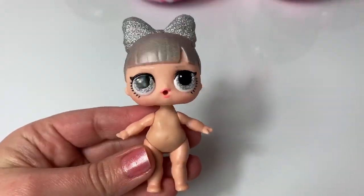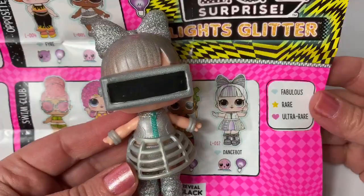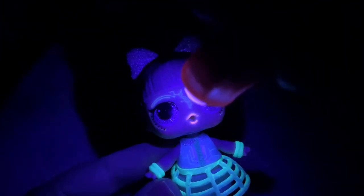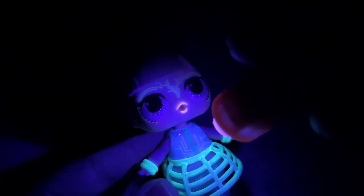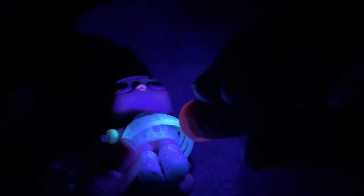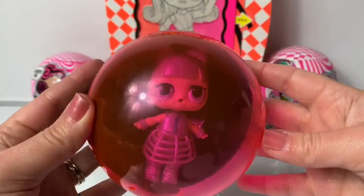It's time to get dressed! Super awesome! Her name is Dance Bot! See her black light surprise — look at her face! So awesome! You can see designs on her shirt, and her skirt lights up! And her bracelets light up! Even the back of her head! Look through her skirt — that is so cool! And Dance Bot can fit inside of the ball! This is so neat!